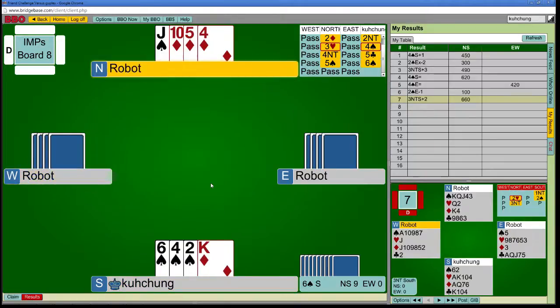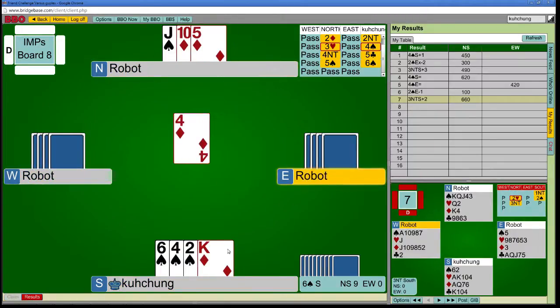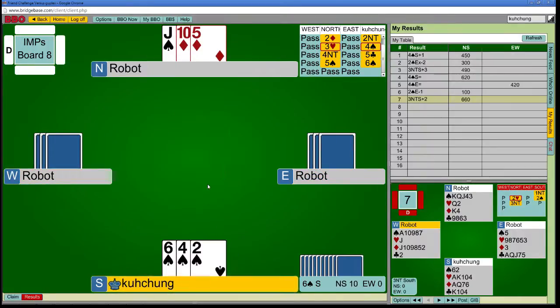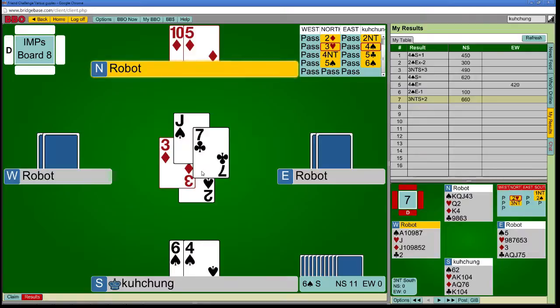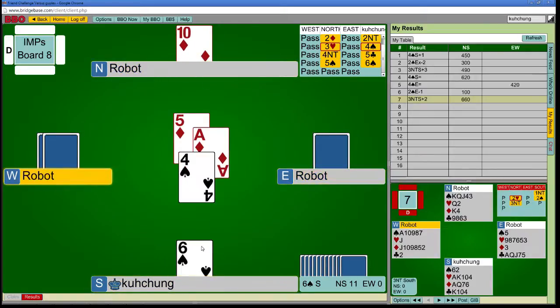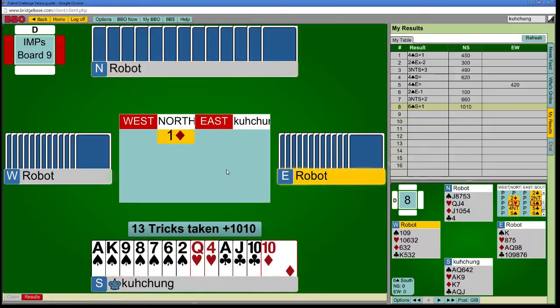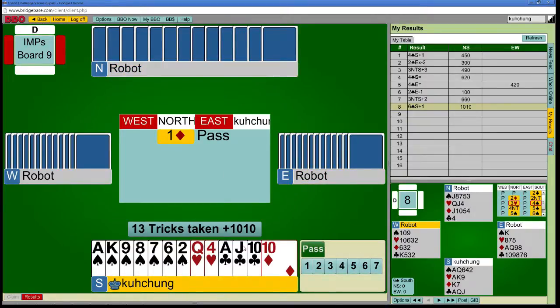I'm not going to agonize — I think it's just a guess. Are they both onside? No, the ace is off. That's just bizarre. Oh, he doesn't know I have five spades, I guess. So it was cold — I had no guess.